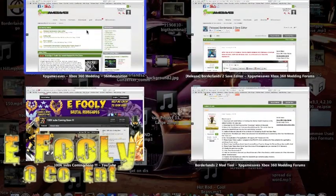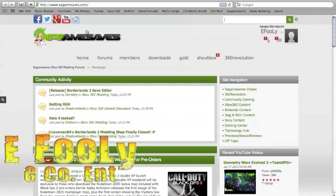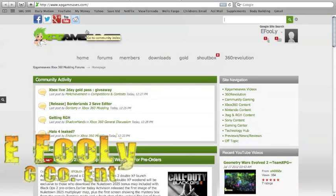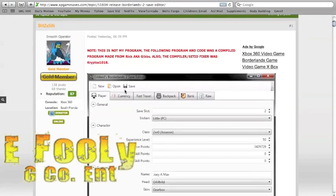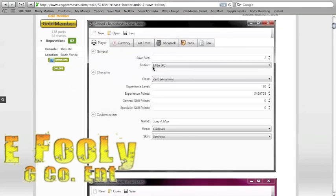So what you want to do, like I said in the other video, come over here to XP Game Saves. You've got to be a member — join that real quick. Then you just want to type in Borderlands 2 Save Editor. This is the actual program itself. When you put it in, you can change your character, your experience, your skill points, all of that.